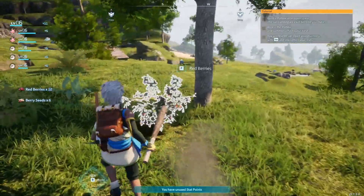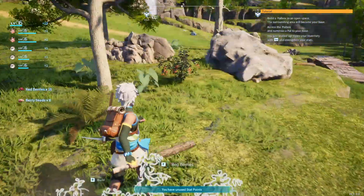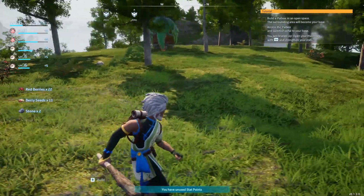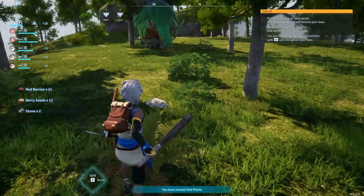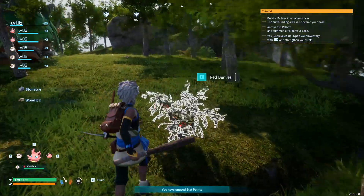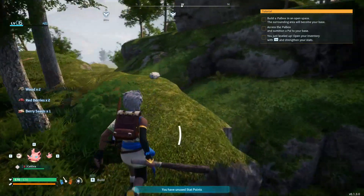That guy is dangerous — you want to stay away from him. He won't bother you unless you aggro him, but if you aggro him he will kill you. They have around 4200 HP, which makes him difficult to kill even at a higher level.